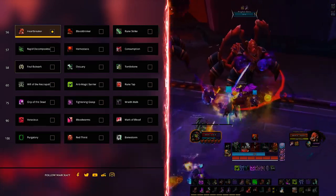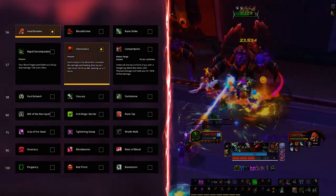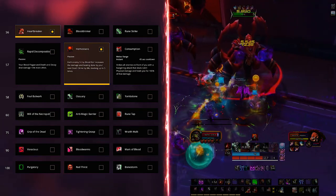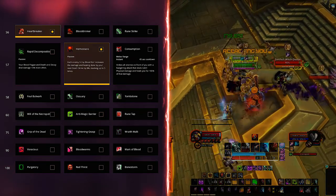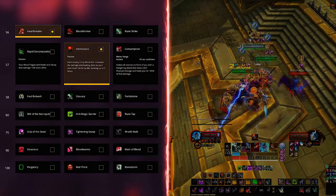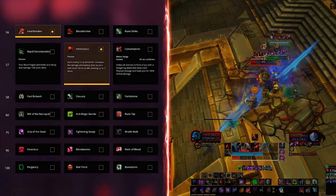For the second row, for both raids and dungeons, take Hemostasis. This talent makes your Blood Boil apply a stacking buff per enemy hit, each stack increasing the damage and healing of your next Death Strike by 8%, stacking up to 5 times. This will be especially handy in AoE situations, although it's still the best single target option on the row. You can be smart about managing it as long as you are not wasting any resources in doing so.